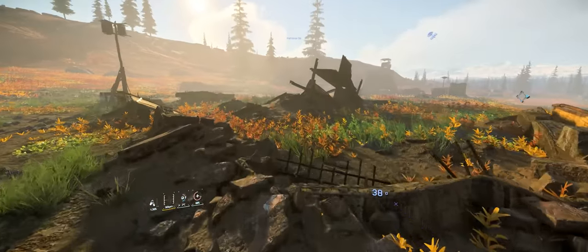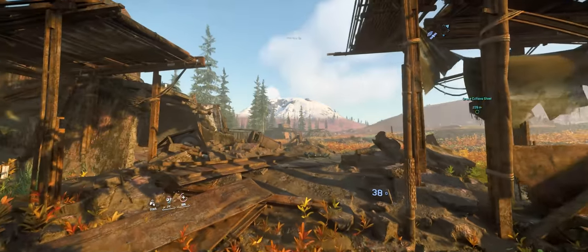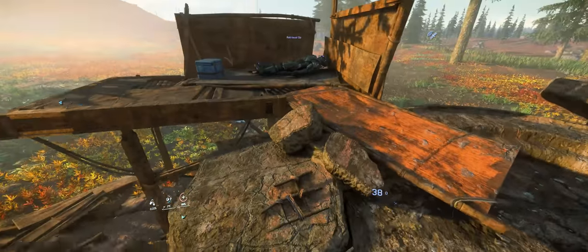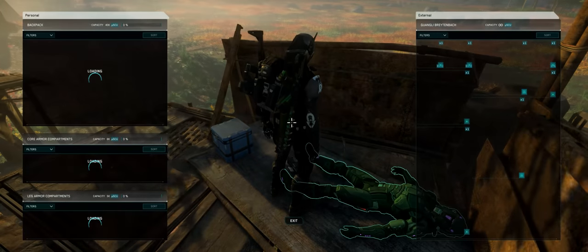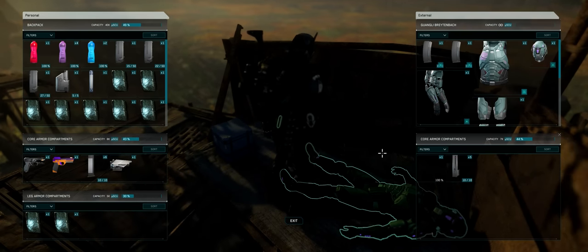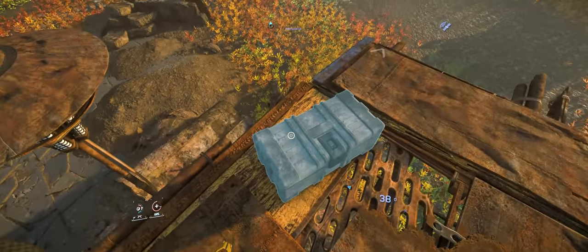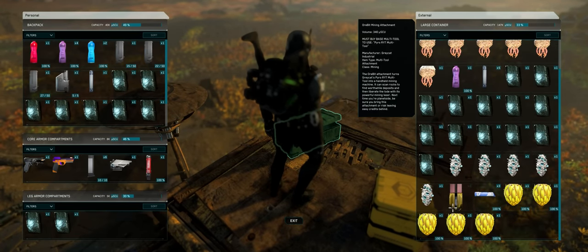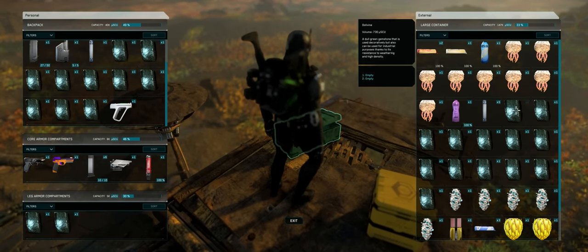We haven't got long actually - the sun's about to set, which is kind of cool but also a little bit worrying. You see what I'm talking about? Like what was that, how is that possible right there? Let's loot this guy - we should definitely grab a med pen. Another med pen. These items just say 'sit' which is super annoying. What's in here? Ah, there's a mining attachment - you troll. Let's stack up some of these.